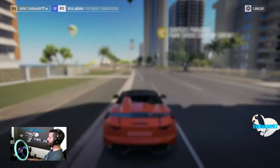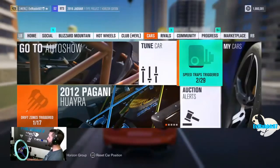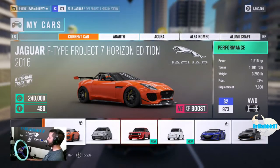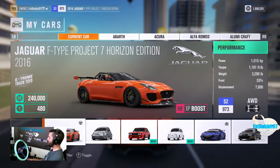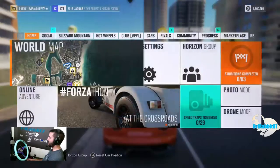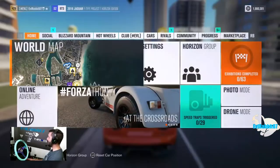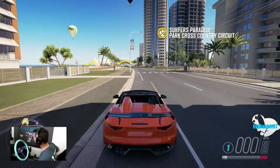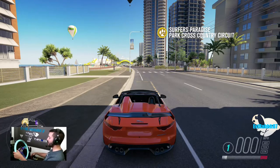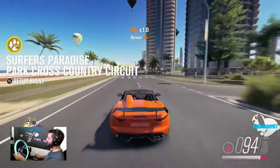We are in my Jaguar F-Type here, which is an extreme track toy pushing 1,500 horsepower. It's all-wheel drive and it's a beast when it comes to speed. We're going to try to get a speed zone — I believe there's one right up here that I only have two stars on. We're going to try to get that, then hop into the Porsche and see if we can get the other things completed — maybe do a championship to get two birds with one stone. But first we've got to get three stars in the speed zone.